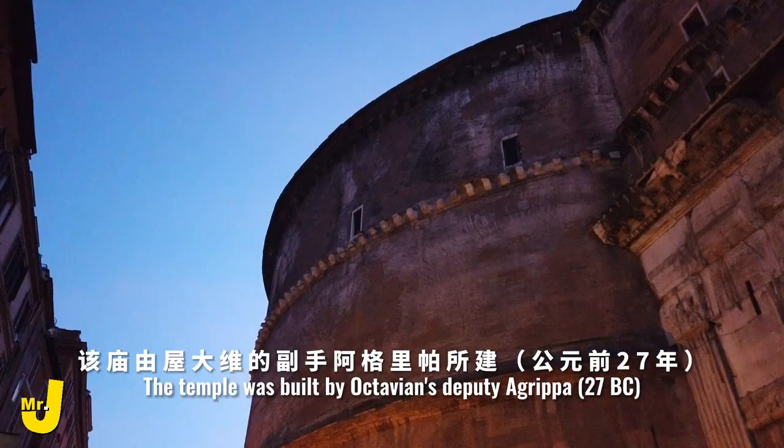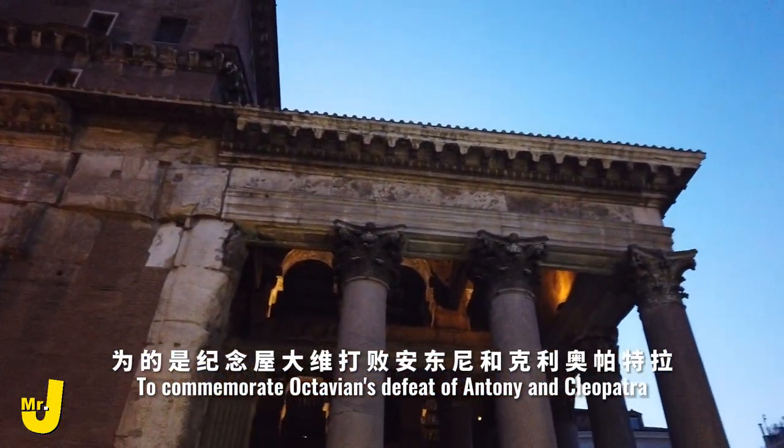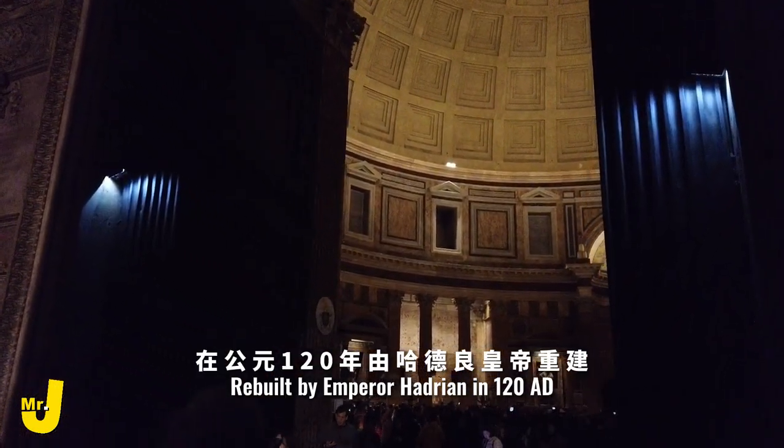The temple was built by Octavian's deputy, Agrippa, to commemorate Octavian's defeat of Antony and Cleopatra, and was rebuilt by Emperor Hadrian in 120 AD.